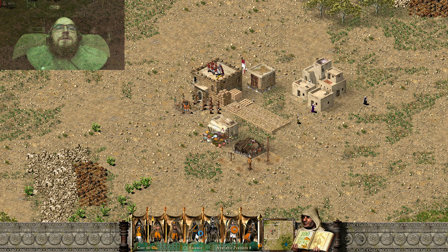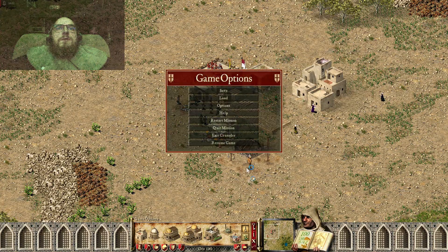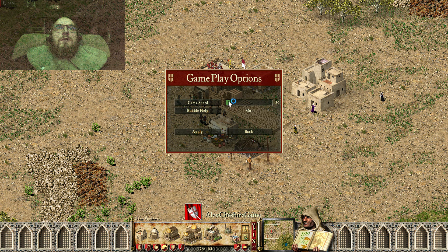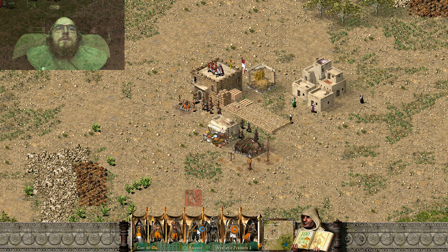Now use assassins. Let's make the speed a little more faster, like this, because we already placed all the structures that we need, which takes time to choose and find location to place them.